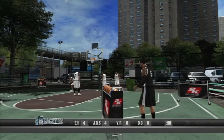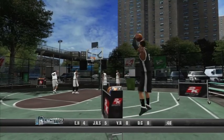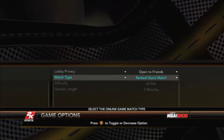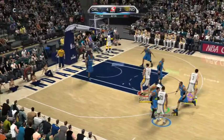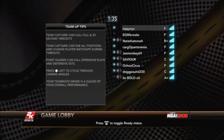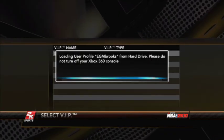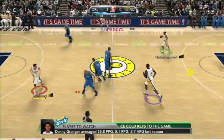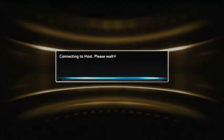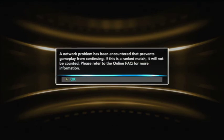In Blacktop mode, you gain access to activities designed to offset the sim-minded nature of the main game. Quick access to ranked matches, customizable online league support, team play that allows a full ten players to take the court simultaneously, the ability to form your own crew and create and share everything from your VIP tendencies to highlight reels — all of this makes the online component in NBA 2K10 worth the price of admission. That is, if it works. At the time of this review, the servers for both the PS3 and the Xbox 360 version are a mess.